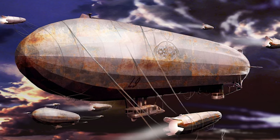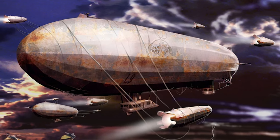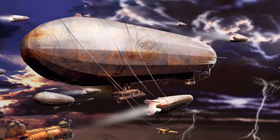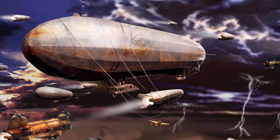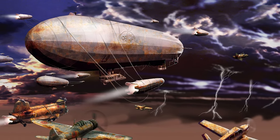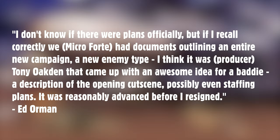In an interview, lead designer of Fallout Tactics Ed Orman recounted how much work had been completed on the sequel. 'I don't know if there were plans officially, but if I recall correctly, we at Micro Forte had documents outlining an entire new campaign, a new enemy type — I think it was producer Tony Oakden that came up with an awesome idea for a baddie — a description of the opening cutscene, possibly even staffing plans. It was reasonably advanced before I resigned.'